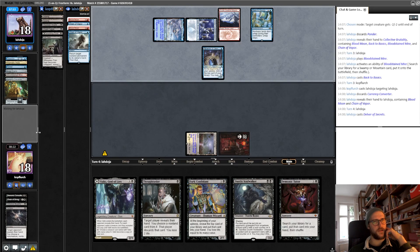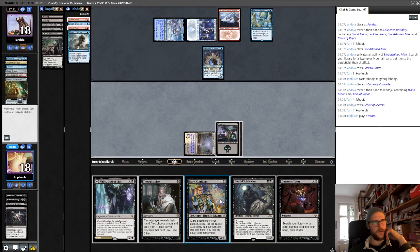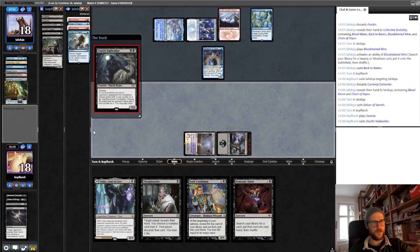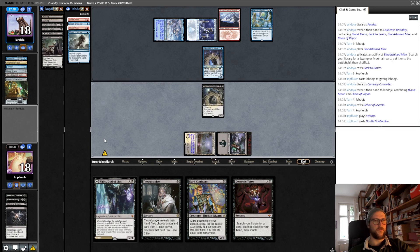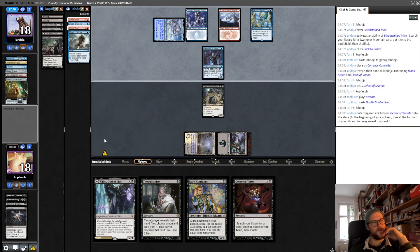Okay, opponent finds the Delver — we need to... yeah, we get all land. So I guess we just play a random dude which gets bounced, and then we can maybe sacrifice our land and bounce the Back to Basics to slow him down a bit.